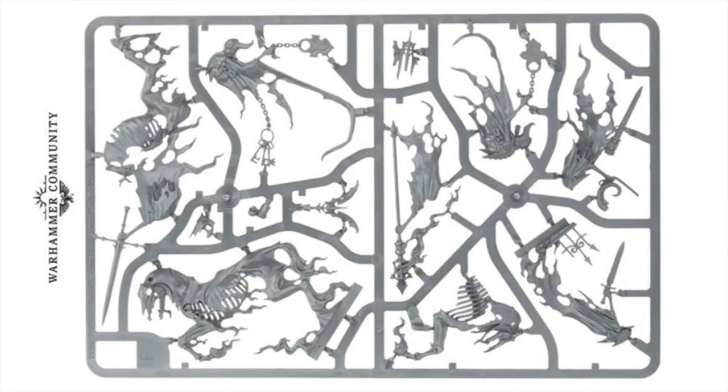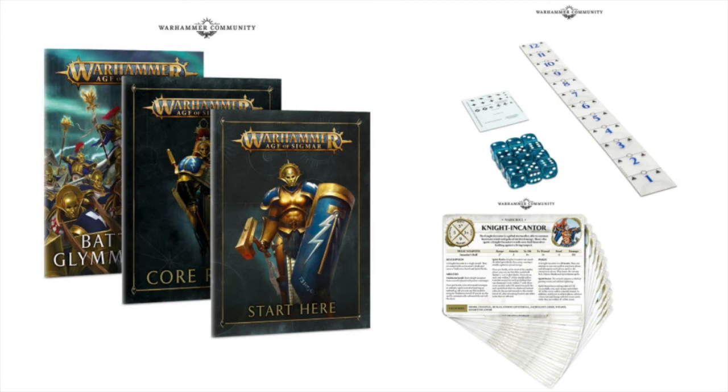In addition to the Start Here book, the core rules, and the Battle for Glimmsforge, we've got a ruler, we've got dice — it looks like there are no icons on the dice. And we've got the War Scroll cards, which are new for Age of Sigmar. There's some hope that these expand and cover at least all the Age of Sigmar releases and any future releases that would come together.